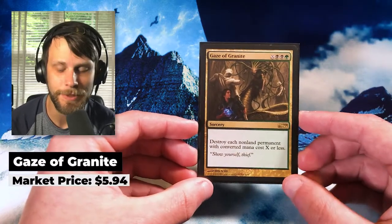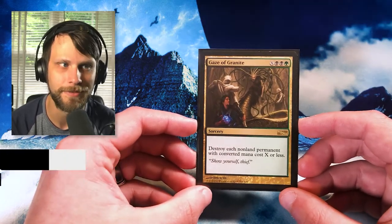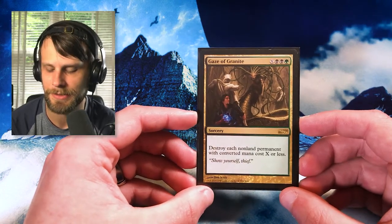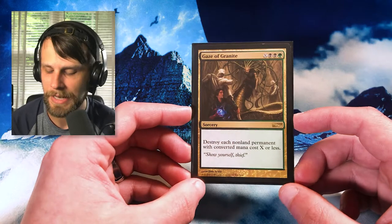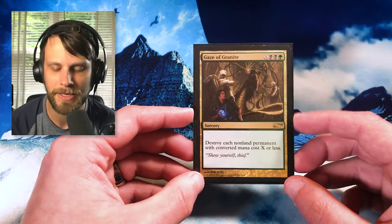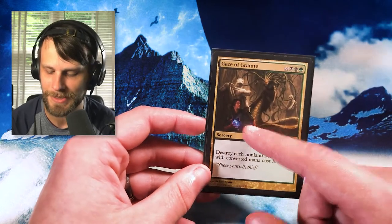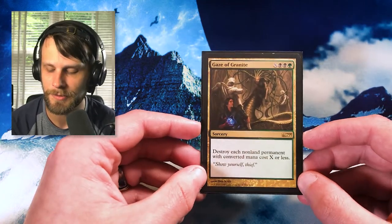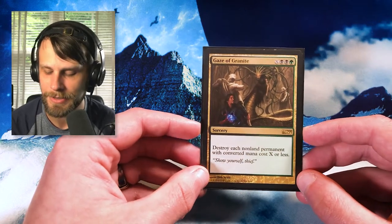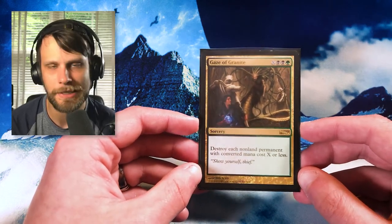Moving into multicolored, we have another promo — Gaze of Granite, an IDW Comics promo. There are only a handful of these — I think there's like 70-something IDW Comics promos. This is actually one of the better ones. Destroy each non-land permanent with converted mana cost X or less — it's a nice scalable sweeper to deal with a lot of stuff. But again, it's a promo and I'm a sucker for promos. I love IDW versions — they're really pretty, and this one features what I believe is Dack Fayden in the front. I just love alternate artworks — these IDW things are just unique.